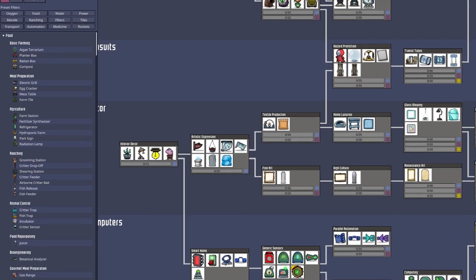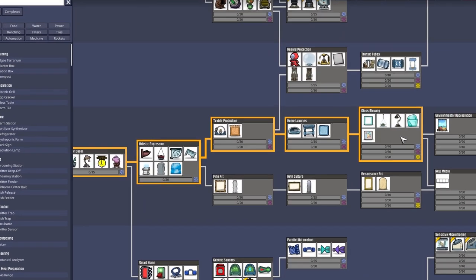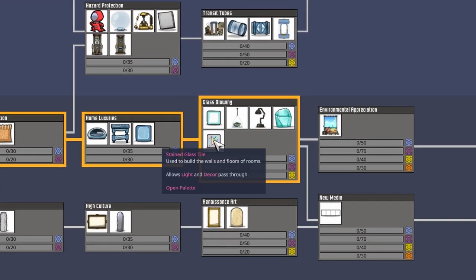To get access to the amazing mood lamps, you need to research interior decor. And to get access to all of the glass products, you need to go to glassblowing, getting the glass block and the stained glass in the process.